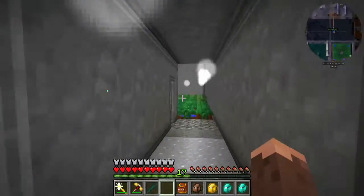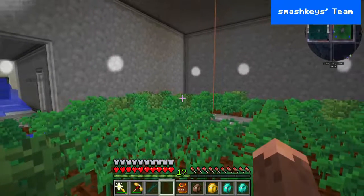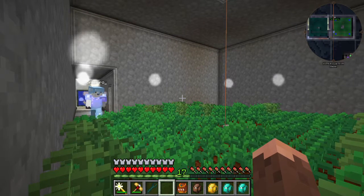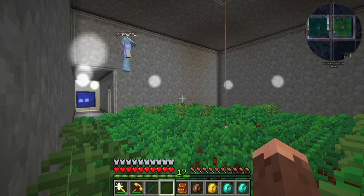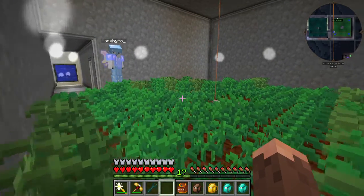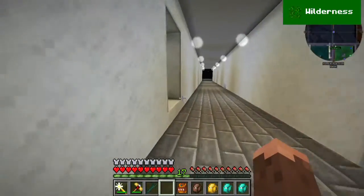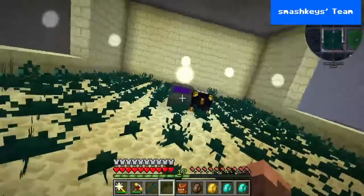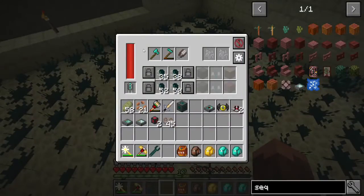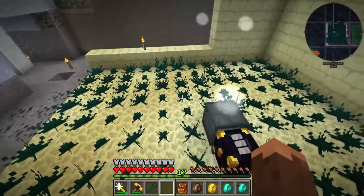Here's what we did — built a little farm, and this thing is going to have an EnderIO farmer block farming it. The problem with that is it takes power — just sitting there it sucks power. Don't want that. Same thing with over here — this EnderIO thing is sucking power 24/7. Even though it's not doing anything, it's still sucking 100 RF per tick. I don't like that.